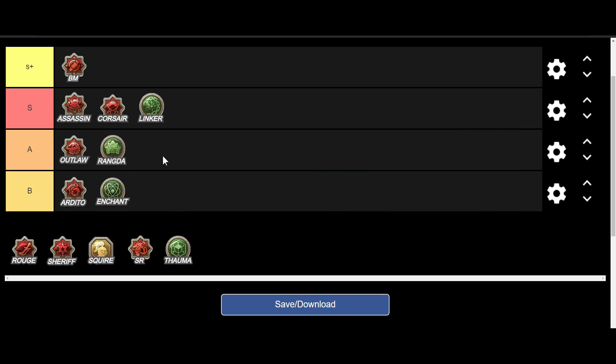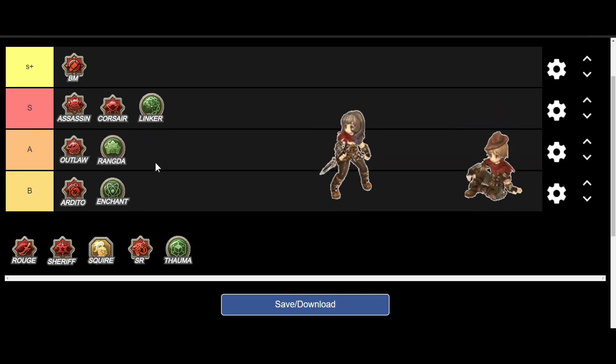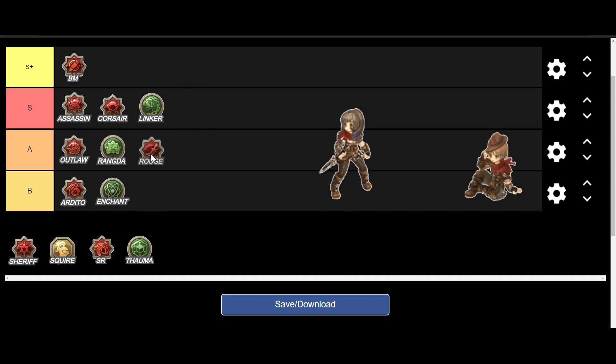Entering our tier list is Rogue. This class is usually chosen if you want more damage with a dagger build. You mostly see Rogue with Assassin because it adds a bit of single target damage and Crit Rate. Right now it's not as great as before — I think we should put it in B. Rogue could be A, but the usability of its other skills is questionable, so B for now.